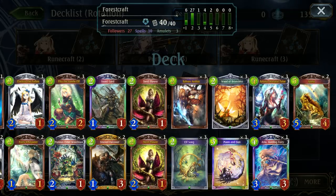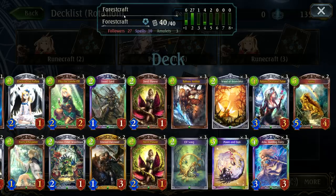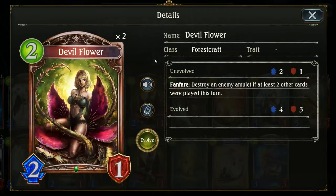Hello and welcome to another video. Today we're taking a look at an Agro Forest deck for rotation. This deck has done fairly well for me so far — it's definitely not a bad deck. I've teched in Devil Flower as a counter to Tenko Shrine, along with many other things that are annoying now with amulets being super popular, but mostly Tenko Shrine.